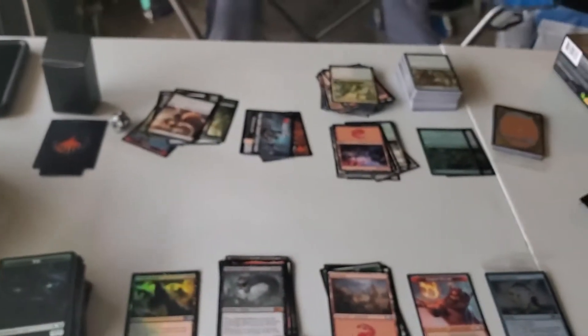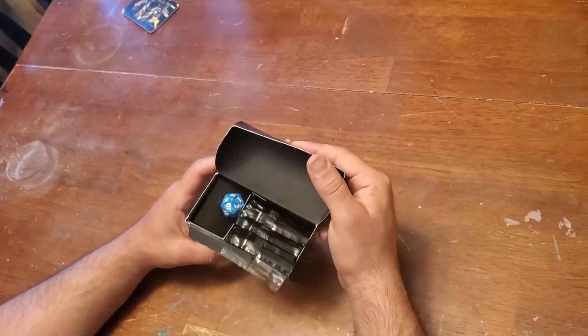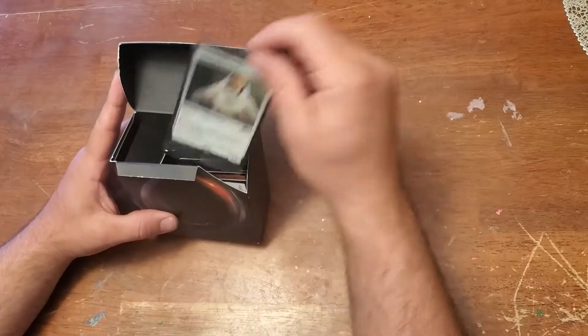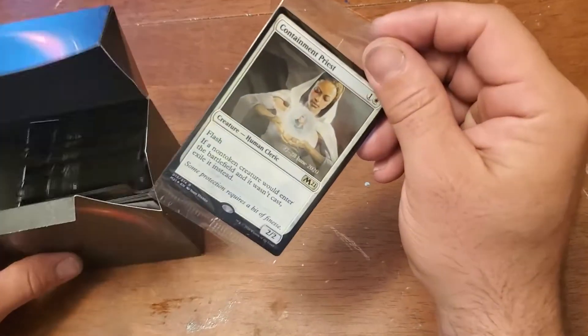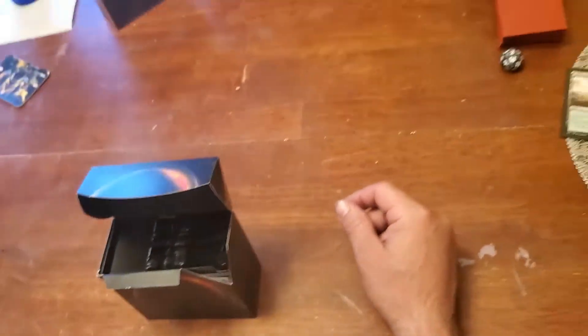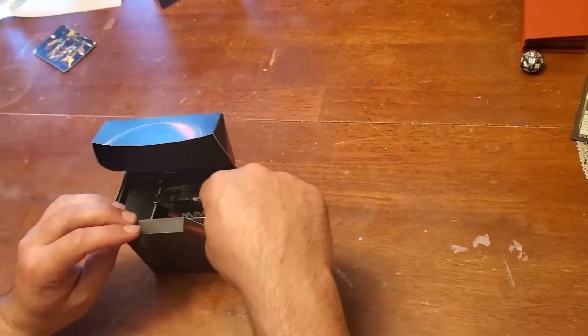Let's make some decks. Pre-release kit open number two. Just a little bit of garbage — Containment Priest. Was it foil at least? Yeah.